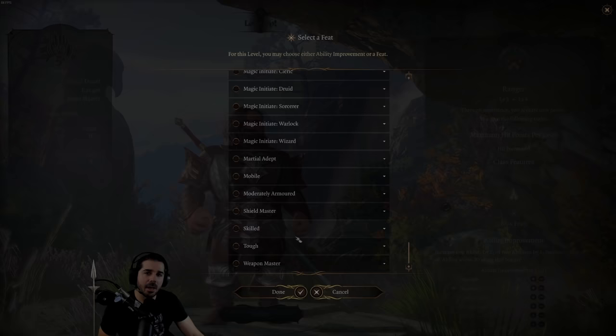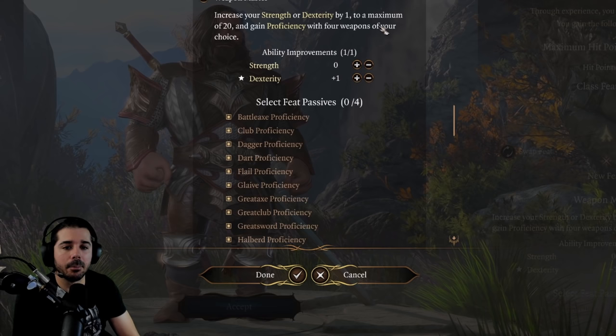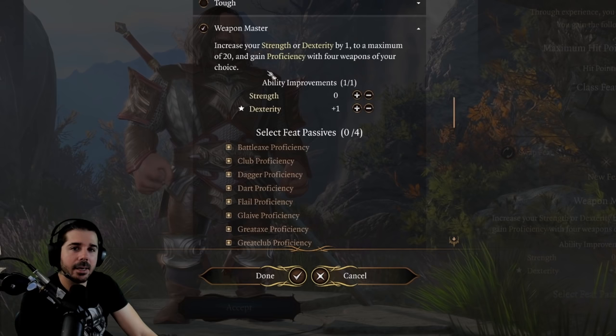The last feat currently available in Early Access is the Weapon Master feat, which allows you to increase your strength or dexterity by one — basically half of the feat. If your character has an odd number in strength or dexterity, you could consider this. You also get proficiency with four weapons of your choice, though honestly I don't see the need for four weapons.